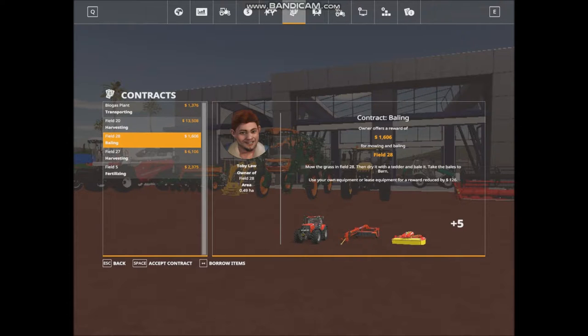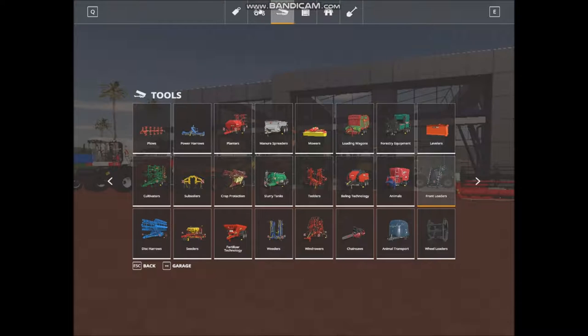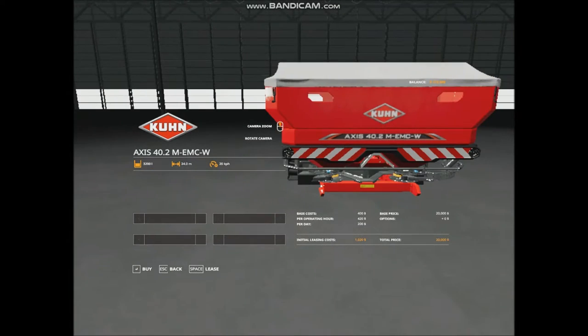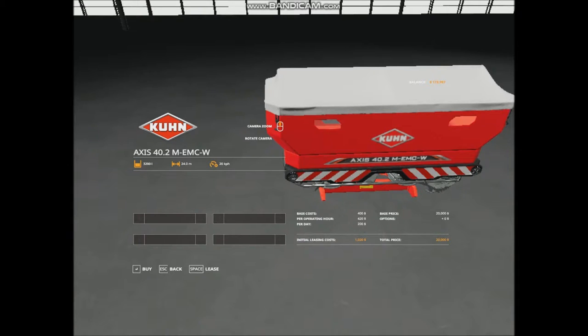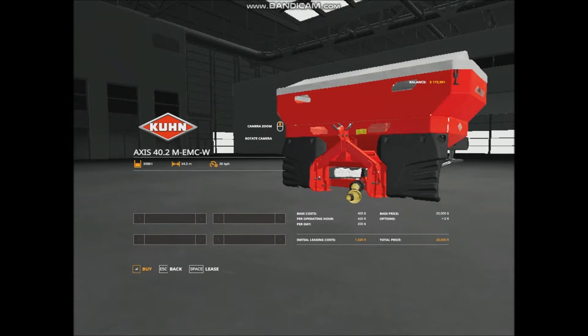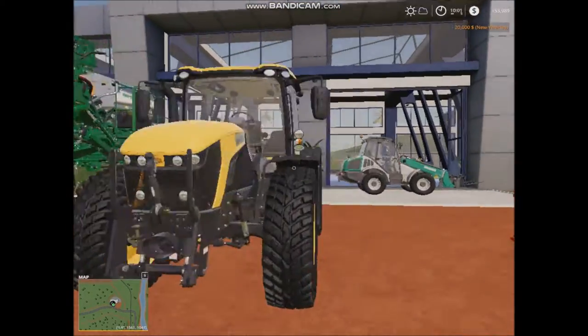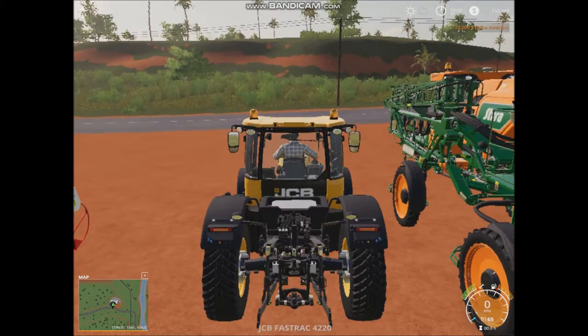We'll have a look at the contracting page - transporting, bailing, I think that's too much equipment. Harvesting and fertilizing - I think that's what we might get for the JCB FastTrack, a fertilizer spreader. We've got bigger capacity with these but this is good enough. I might use this tractor to cart stuff and get rid of things.